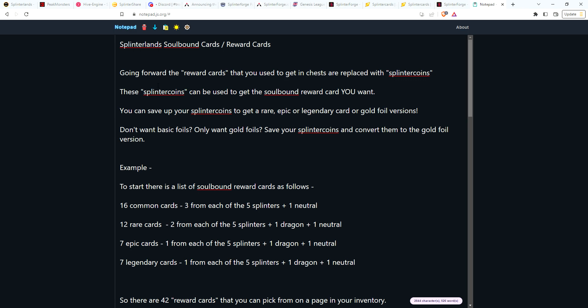What if going forward, instead of reward cards in chests, you get something called a splinter coin? If you think of a loot chest — at least for me — you open a chest and what's inside is usually coins. So these coins, which I'm calling splinter coins, you can use to get the soulbound reward card you want.